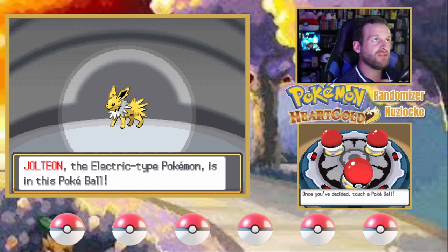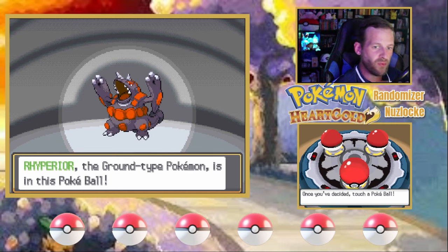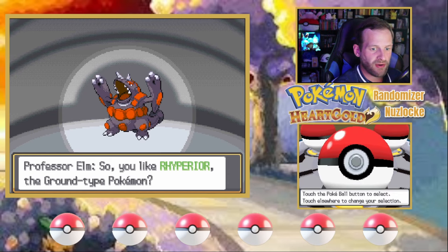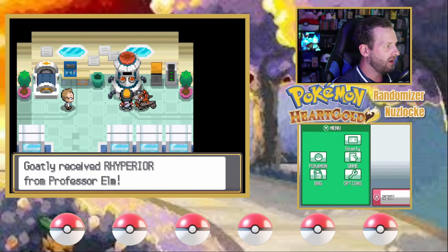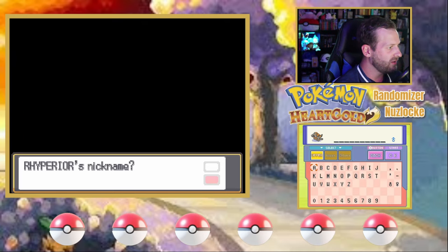We could use Thunder Wave to get better chances on Nuzlocke encounters on routes. The only thing I'm thinking is it's going to be weak to Ground type if that's what the rival picks. For that reason alone, I'm going to go with Rhyperior. That makes a lot more sense. Let's see what the ability is — but first, let's name this thing. We've got a male Rhyperior.